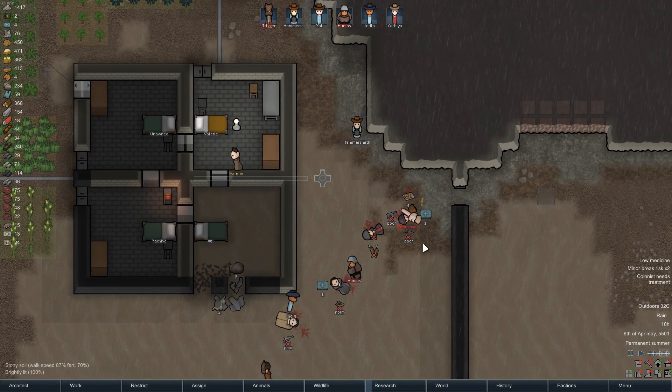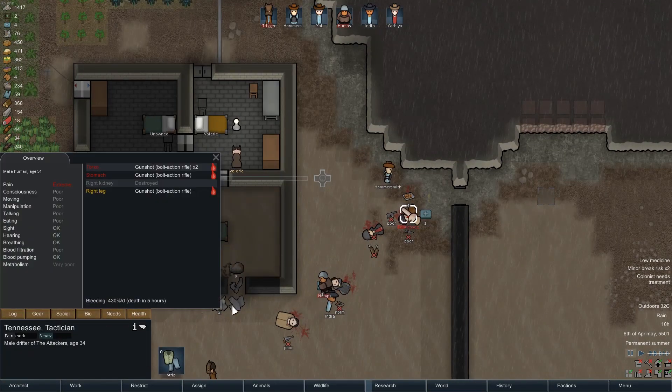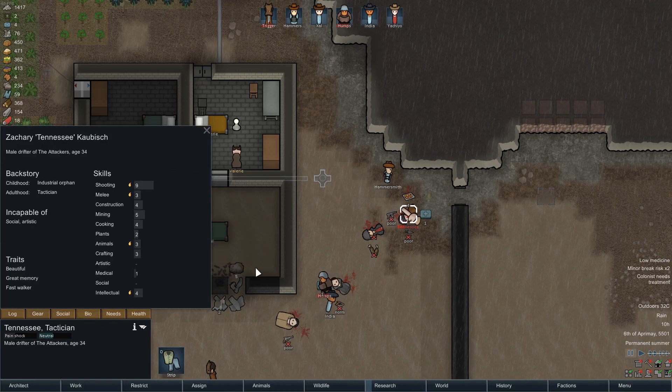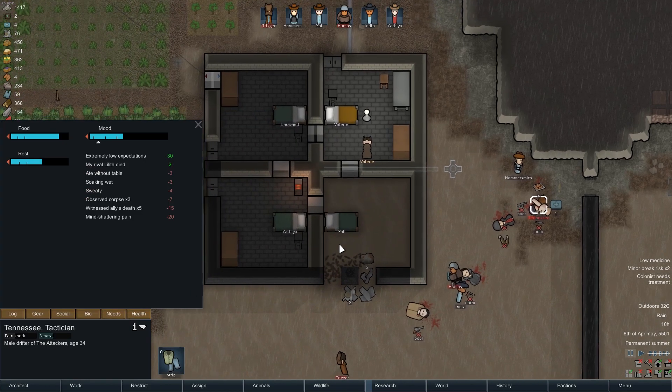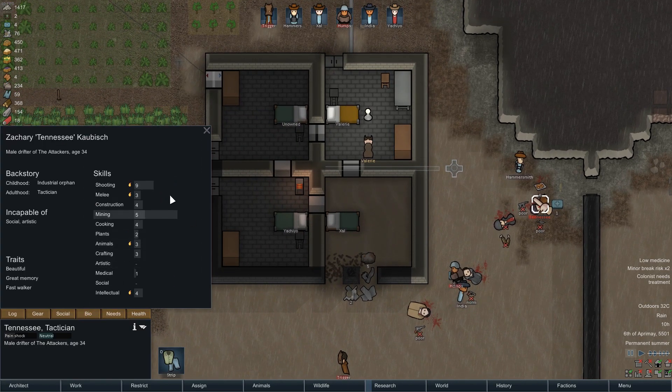That took a long time, but we did it with minimal casualties. Five hours. What did you lose? Kidney. A rival died. Fast walker, great memory, beautiful. Could be worse.